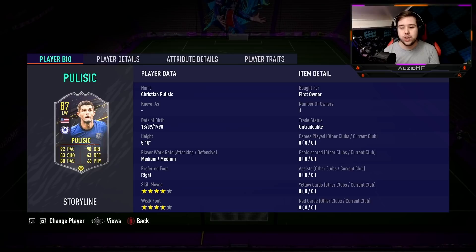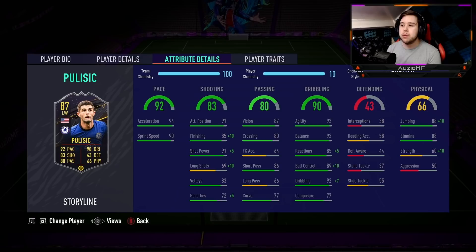If we are comparing this card to his gold card, we are looking at a plus 3 to pace, a plus 13 to shooting, a plus 6 to dribbling, a plus 6 to defending, a plus 8 to passing and a plus 7 to physical as well. He is a 5 foot 10 player with medium, medium work rate, 4 star skill moves and a 4 star weak foot.